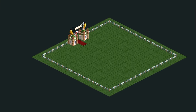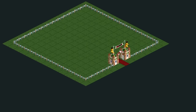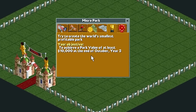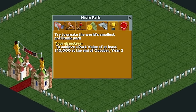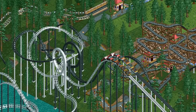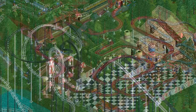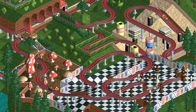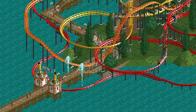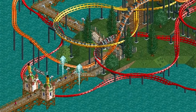Its footprint is a stingy 15x15 tiles, and the task is to create the world's smallest profitable park — at least $10,000 in value by the end of October, year 3. When planned ahead, the results are borderline art, roller coasters designed to perfectly fit to their space, and some of the most aesthetically pleasing designs of all the game's scenarios. I'm really not good at this type of thing, which is why I think it's a great challenge for me in particular. And so it begins.